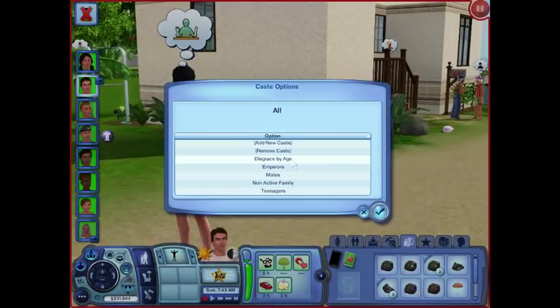The Cast system is basically labels for groups that the sim belongs to, which reminds me a little bit of what they came out with in Sims 4 with clubs. When they came out with something like clubs people could join — they loved coffee or whatever — Cast is pretty similar to that.